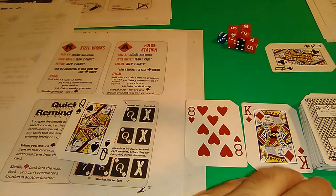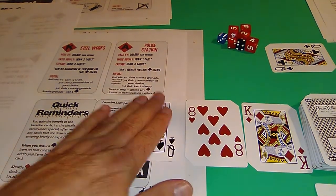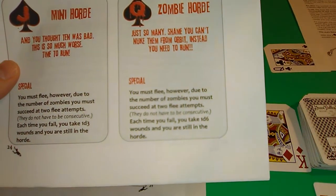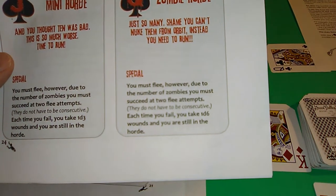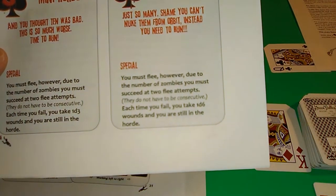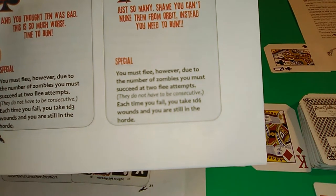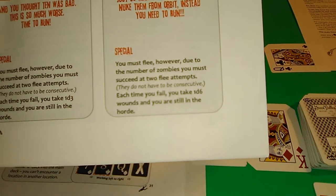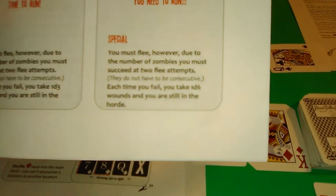Any diamonds drawn you don't deal with because that's another location - we move that out of the way and deal with the current card first. It's a massive horde - shame you can't nuke them from orbit, instead you need to run. Special: you must flee, but due to the numbers you must succeed at two flee attempts. They don't have to be consecutive. Each time you fail you take 1d6 wounds and you are still in the horde.